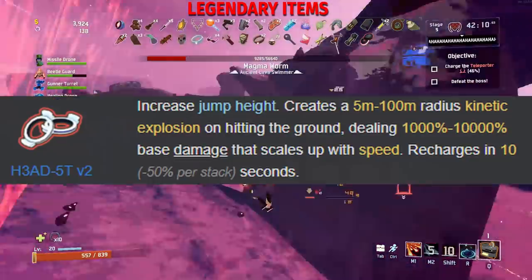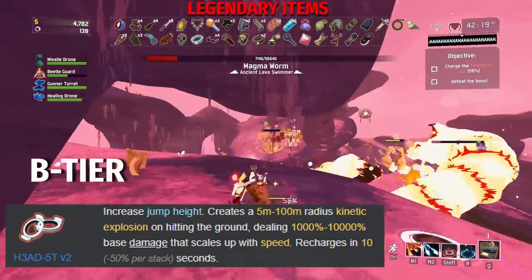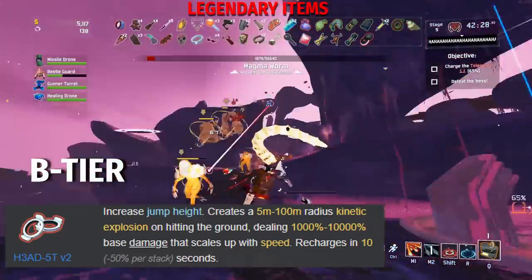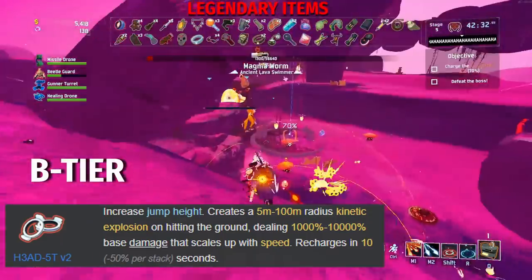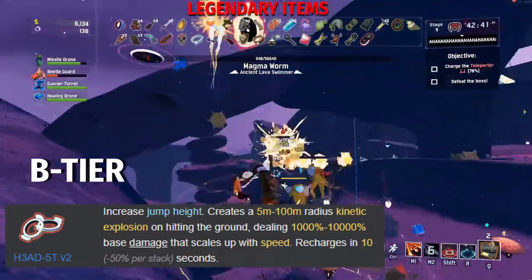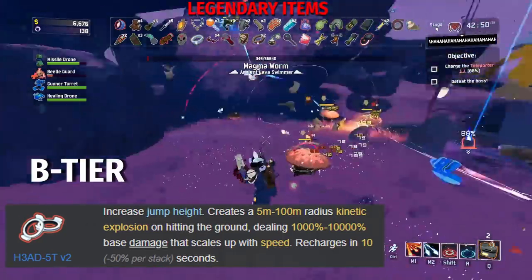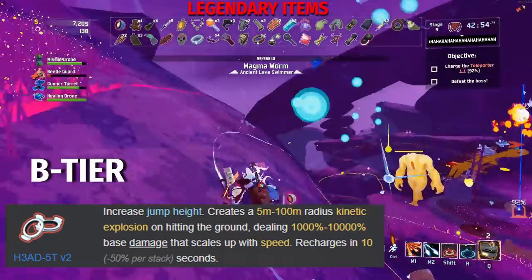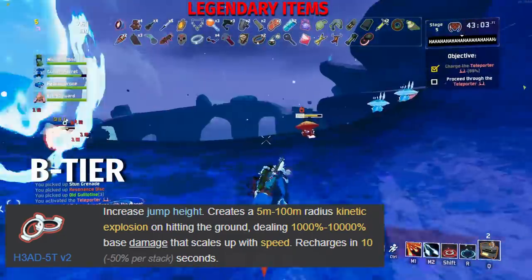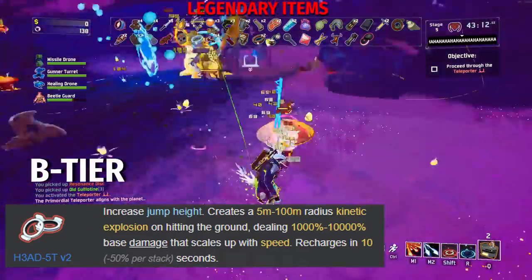The next B tier item is the H3AD-5T v2, or the 'head stat.' It increases your jump height and creates a 5 to 100 meter radius kinetic explosion on hitting the ground, dealing 1000% to 10,000% base damage scaling with speed, recharging in 10 minus 50% per stack seconds. This item recently got buffed in the 1.0 update — the speed you're falling at will increase both the radius and damage you do, making it a really good item, especially with Kajaro's or Reynold's. I dare put this in A tier, but I'll sit it in B tier because it's quirky to use — you need to fall quickly, which is a bit of a waste of time just jumping around. It does give you a bunch of damage and increases verticality, which in Risk of Rain 2 is really good. Hidden effect: it removes fall damage entirely. So if you're not a Loader, this item will be very helpful. B tier, could borderline be A tier.